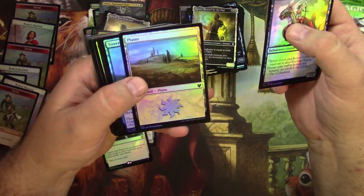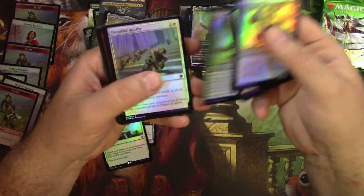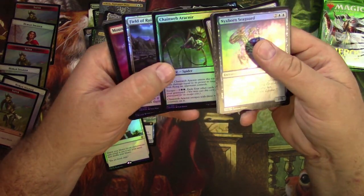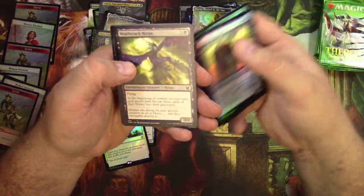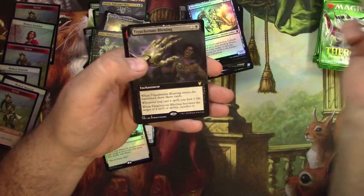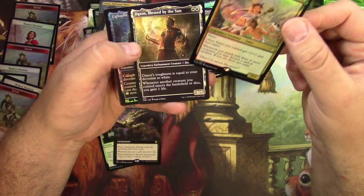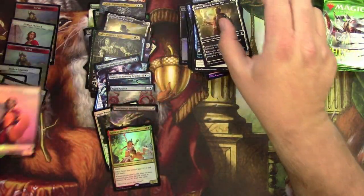Sea-Dasher Octopus — nice plains. Dreadful Apathy — it's worse than regular Apathy for sure. Chainweb Aracnir, Field of Ruin — that's a good one. Mountain and forest, a common — bummer. Mindrack Harpy, Treacherous Blessing. Gallia of the Endless Dance is my foil there — cool. Daxos, Callaphe, there we go.